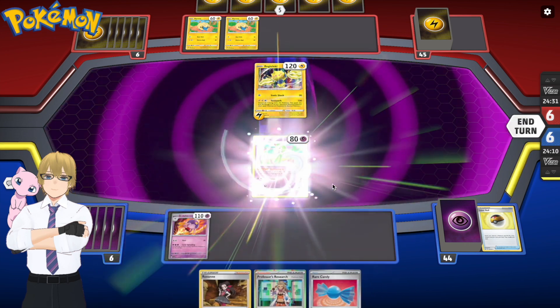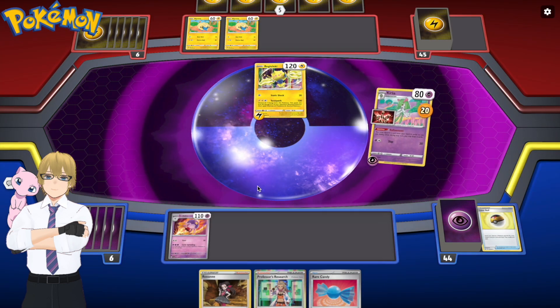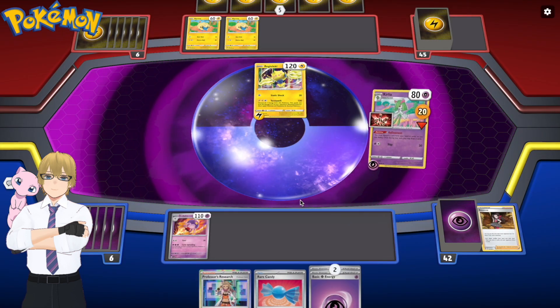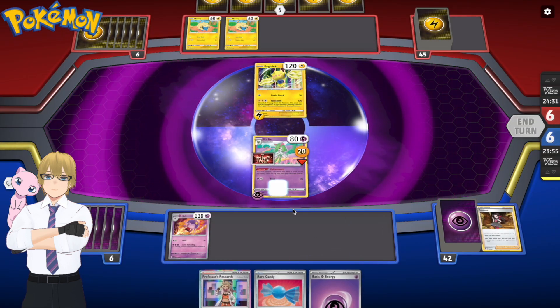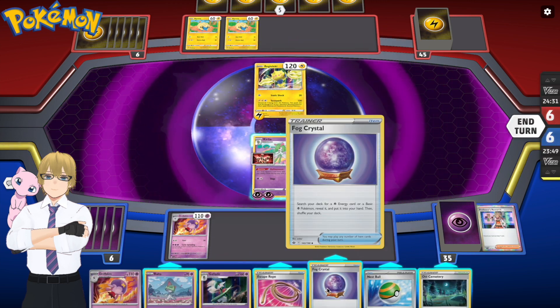I'm evolving my Driftbloom and my Ralts. I think I'm going to use Refinement and get rid of that Roxanne — yeah, there we go, drawing two more cards. I got two more Energy cards, that's good. Placing down my second Ralts and using Professor's Research, drawing a whole new seven cards.